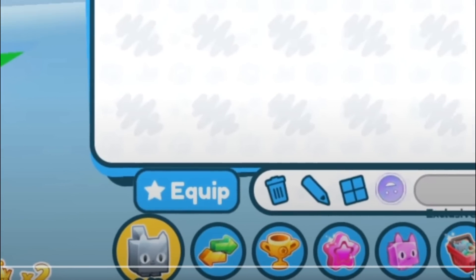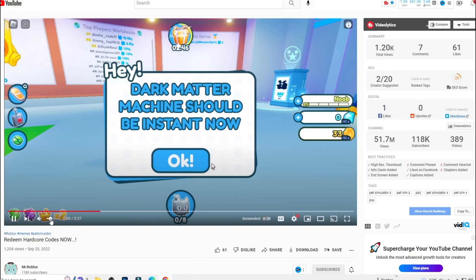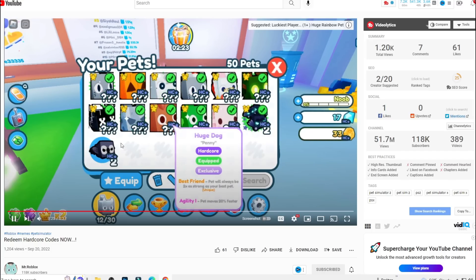There are hardcore codes in Petsy Mutant Rex! I gotta enter this — new hardcore pet: Dark Matter Machine! Oh my gosh, it's correct!